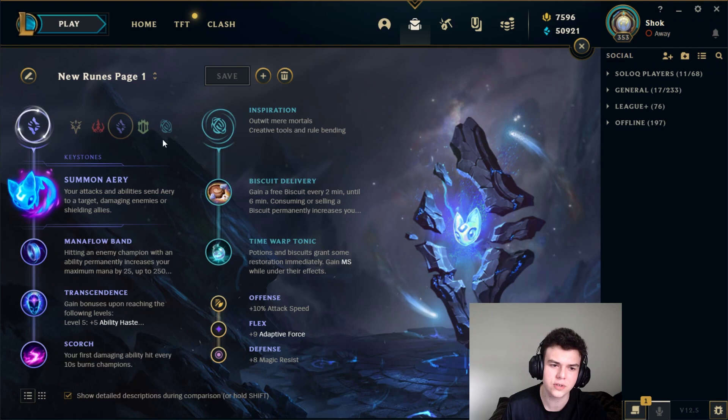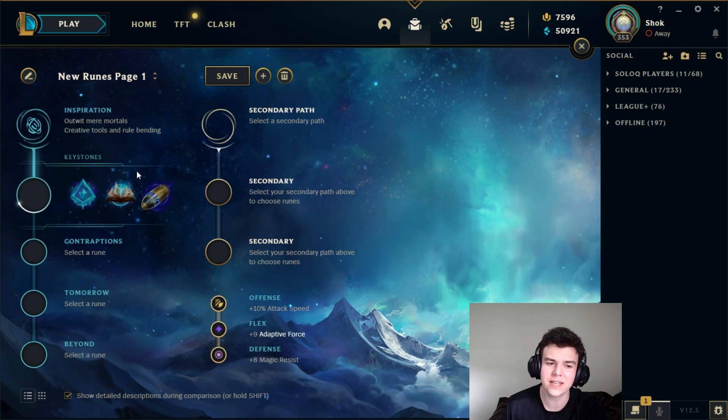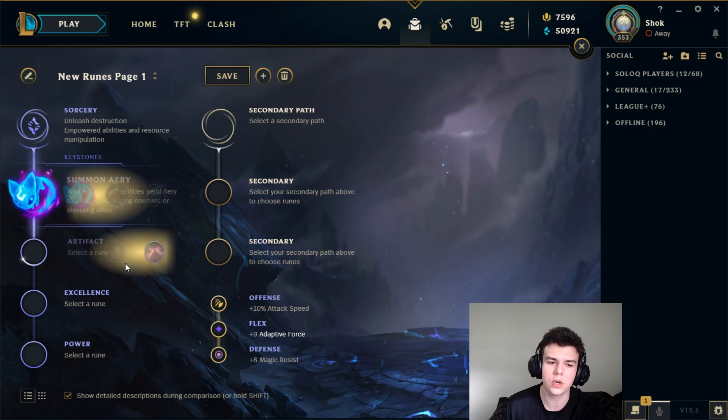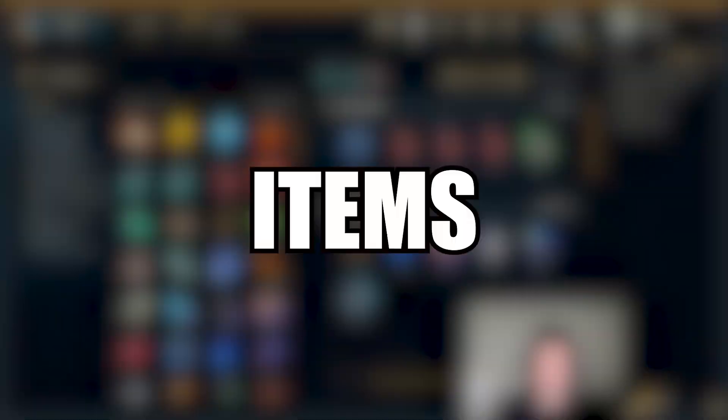There are a couple other rune pages on Ori I'm not really going to go into because I don't think they're good, but I'll make you aware of them. There is First Strike Orianna — personally I don't really like it. There is Spellbook Orianna, which is useful versus maybe Zoe or TF, like maybe two matchups in the game, if you want to take TP and Cleanse. But personally I think it would be better to just run one of the normal rune pages and take Cleanse with it. You can't really go wrong with Sorcery primary and Inspiration secondary.